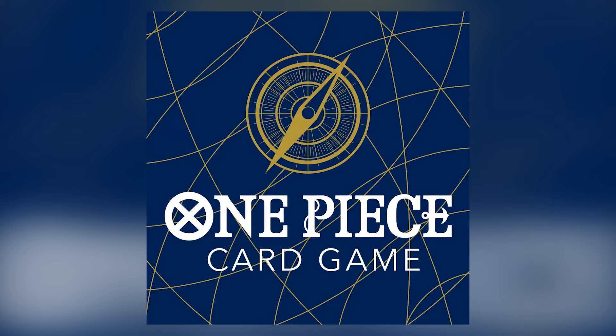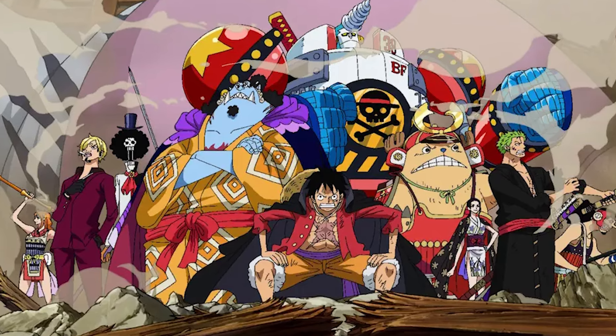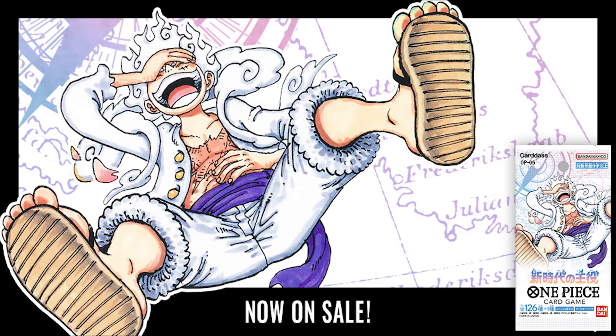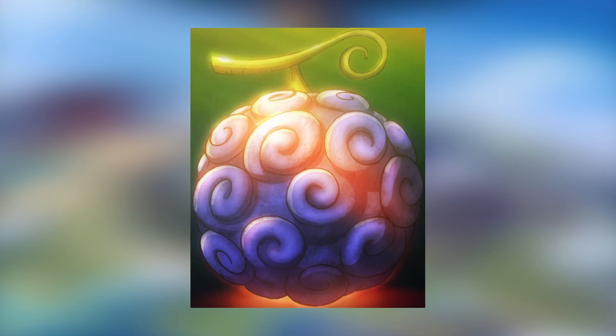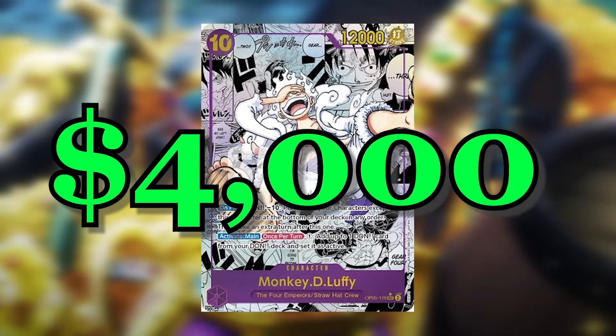Welcome to the world of the One Piece trading card game, where the epic tales of Monkey D. Luffy and his Straw Hat Pirates come to life in every card. Today we are opening up the brand new OP5 Awakening of the New Era set, as well as the legendary Gum Gum set, in search of finding the legendary Monkey D. Luffy Gear 5 Manga Card worth nearly $4,000.